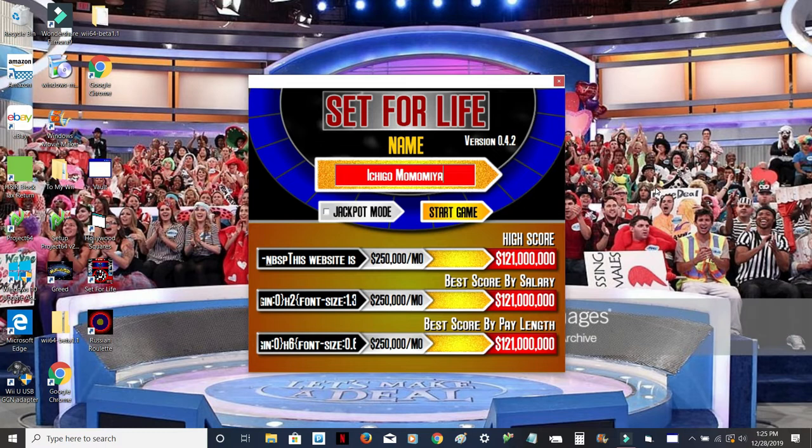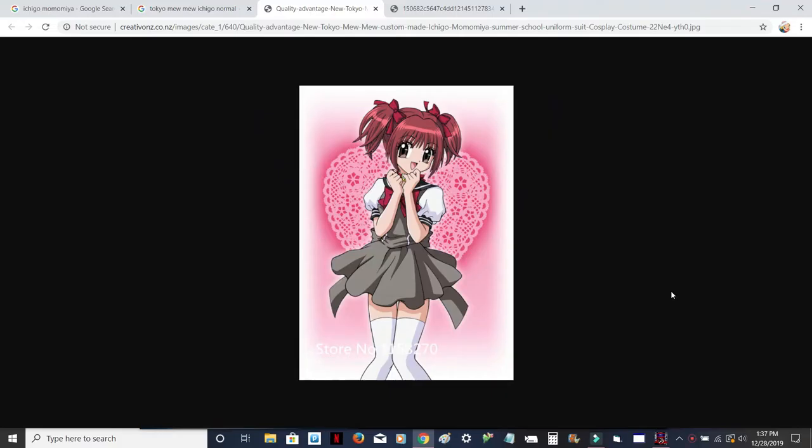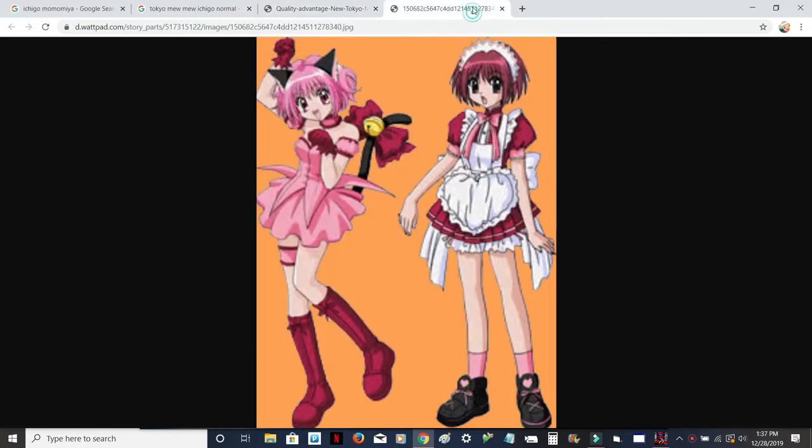Anyway, I'll go ahead and show you what Ichigo looks like, or Zoe Hanson, depending on if you prefer the English or Japanese dub name. This photo shows her in her school outfit. For her other two appearances, here's two for the price of one: on the right is her cafe outfit, and on the left is her spring-into-action form, or Mew Mew form.